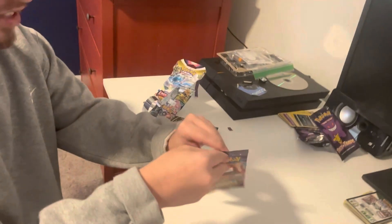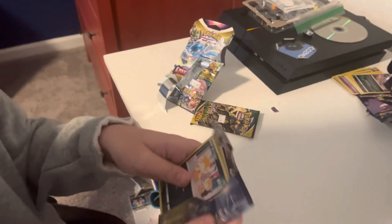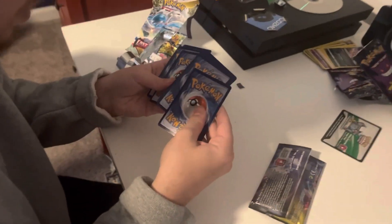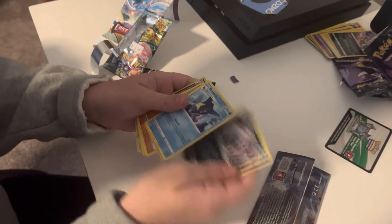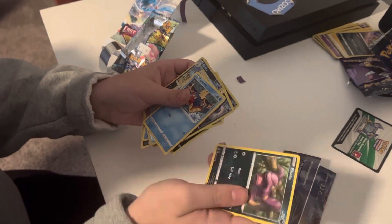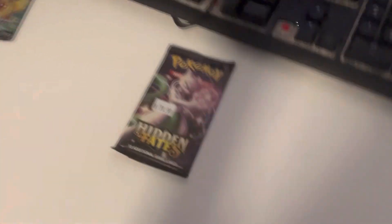Alright, we're going to go on to Champion's Path now. We're going to open up Champion's Path for 10 bucks. We have the two hits right here — Dark Energy, Alomar, Sharpedo, Arbok, Scraggy, Roly-Poly, Nickit, Ekins, Carvanha. Okay, just a Scraggy — that's it. A hit, alright.